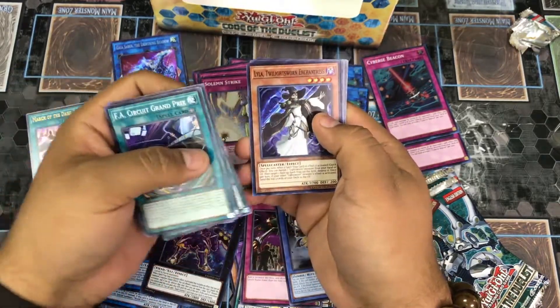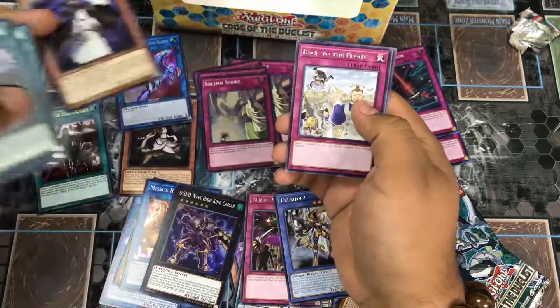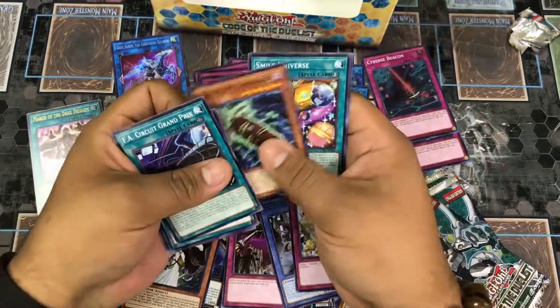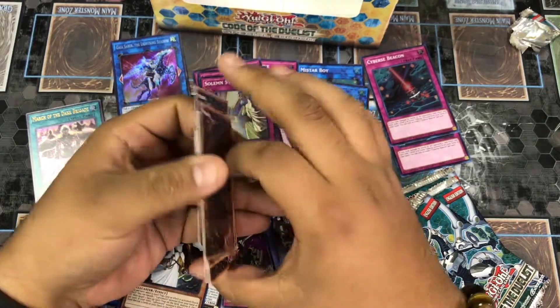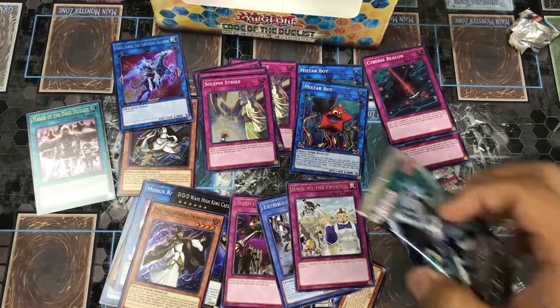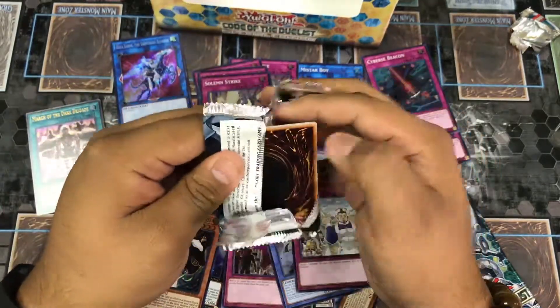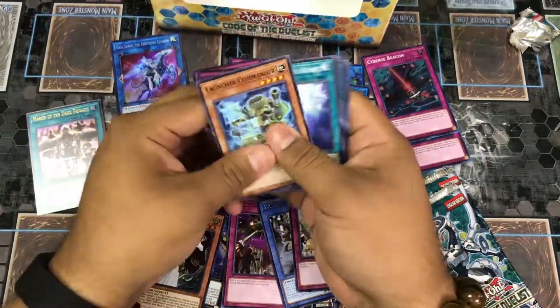Lightsworn! Twilight Sworn Enchantress and Back to the Front — nice. You can't get mad at that. Back to the Front is an awesome trap; I think it's very underrated. It's practically a Monster Reborn, guys. If you haven't already looked into it, I'd say go catch a few.